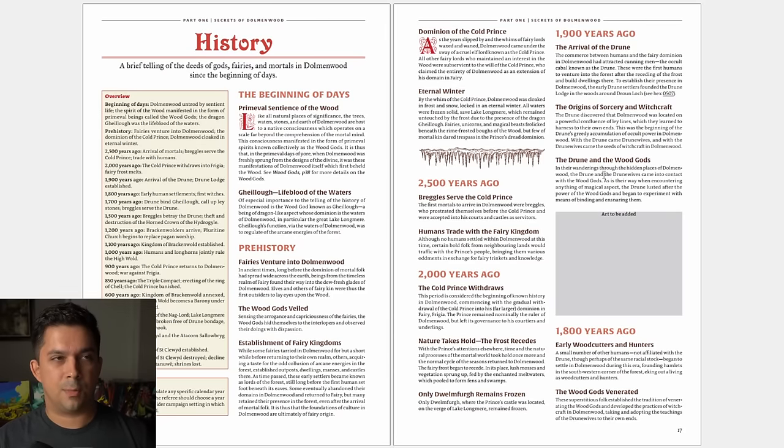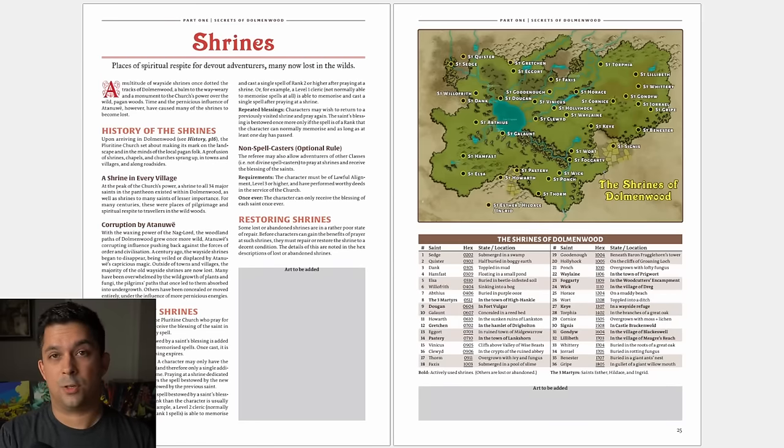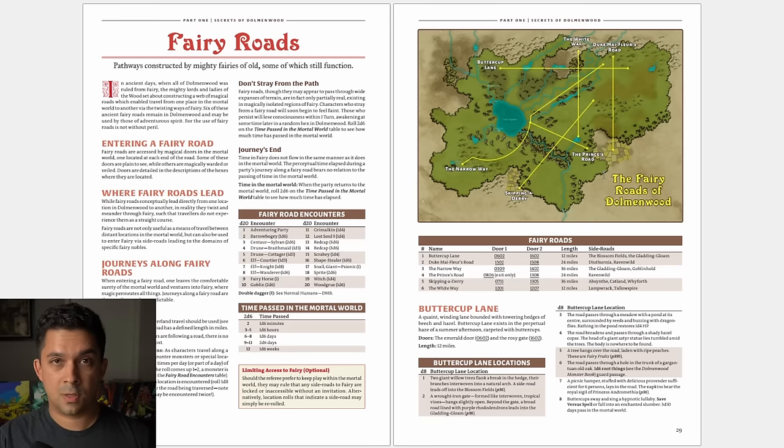The overall feel is very much mythic fairy tale fantasy — a lot of darkness but also a lot of whimsy. Big inspirations include Jonathan Strange and Mr. Norrell and The King of Elfland's Daughter — fairy tale fiction where fairies are otherworldly beings from another dimension and dark forests are central. There's a history going back thousands of years. There are a hundred shrines, each dedicated to different saints, and many saints can grant particular spells. Fairy roads allow you to shortcut between parts of the woods by entering a fairy door and traveling briefly through the land of fairy.